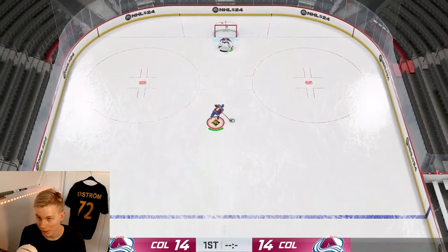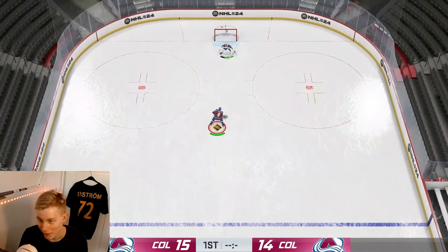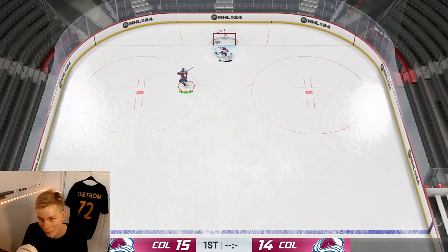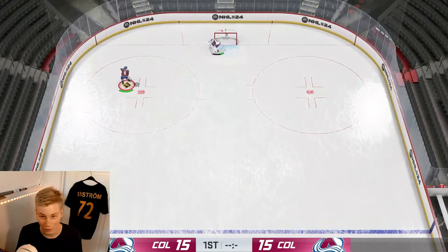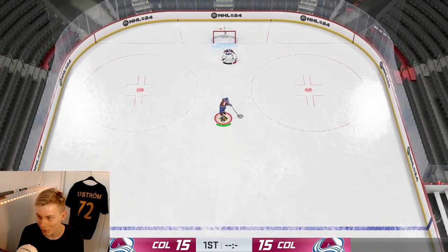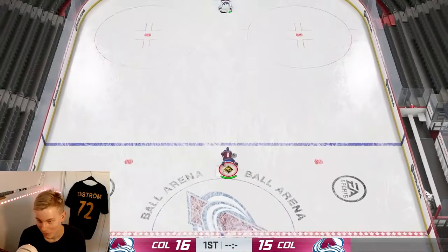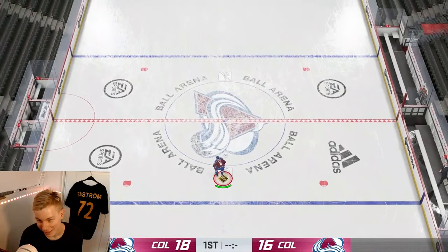Next up is the Dotsuk deek. It is made from a fake shot — a fake shot is just tapping down the right stick. From the fake shot you continue by bringing the right stick down, and from this position you can do four things: release it and do nothing, pass it, shoot it, or do the actual Dotsuk flip which is everyone's favorite. For the Dotsuk flip from this position you just tap RB.